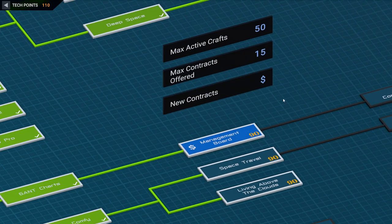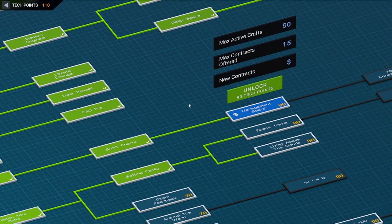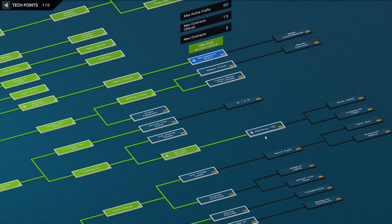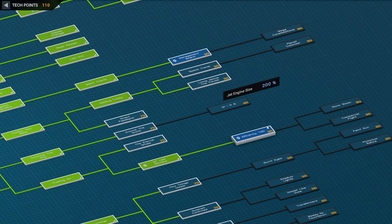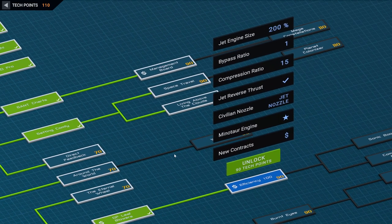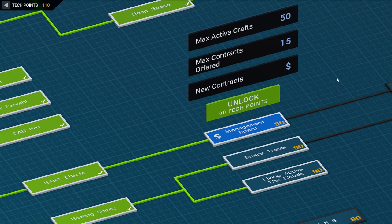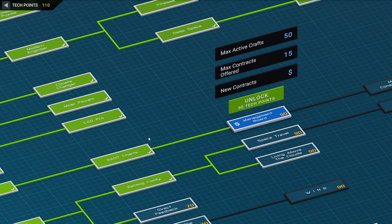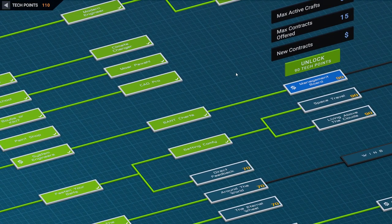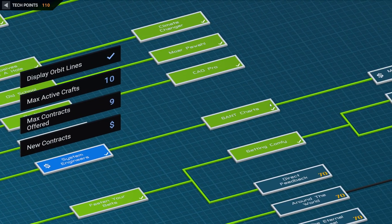Maybe the management board is a good thing because it has new contracts and also gives us more contracts offered. We have the tech points for that. Another thing that has more contracts that we can unlock is this one, but this one is probably more focused on airplanes and we're taking a breather on that still right now. I'm wondering whether this is going to end up being contracts for satellite constellations because that I think is sort of this line maybe.